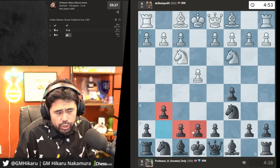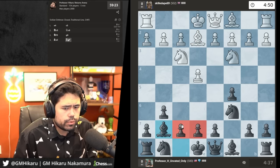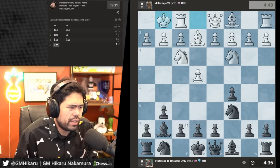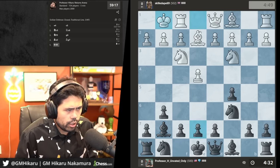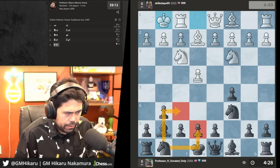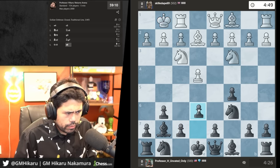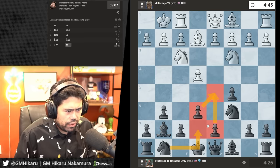I think the accelerated dragon is actually one of the best setups you can play as a beginner. He castles, so now I have to decide where to develop this knight. I think I'll go to d7 because then I can thrust with d5 in the center of the board.